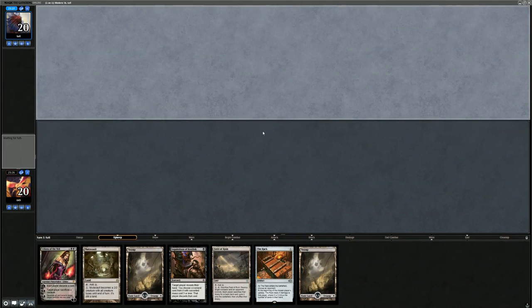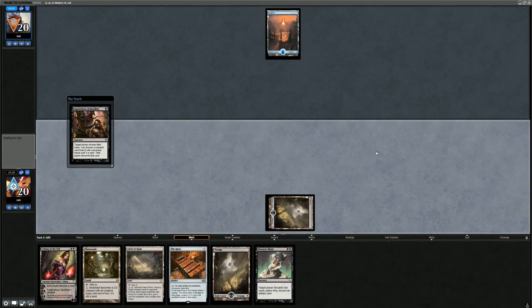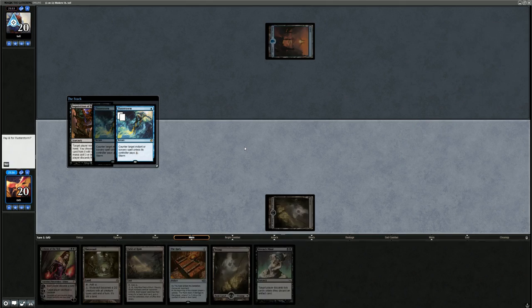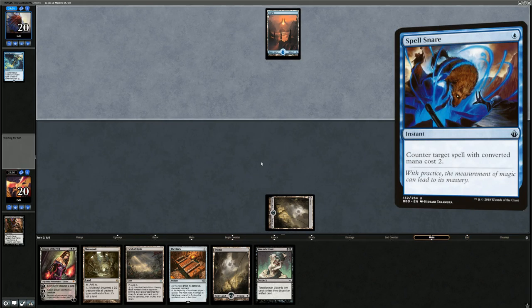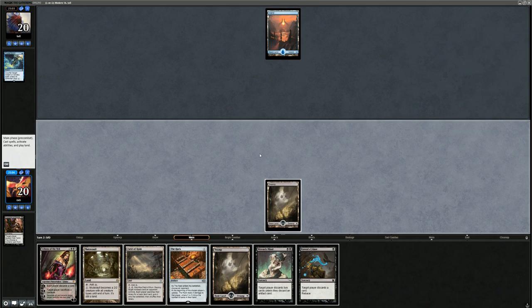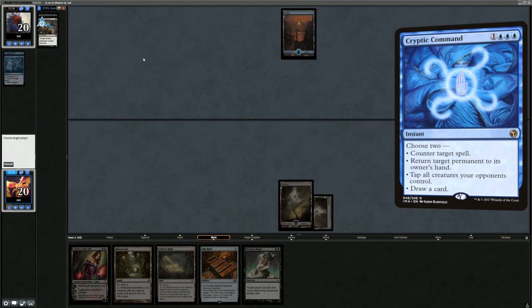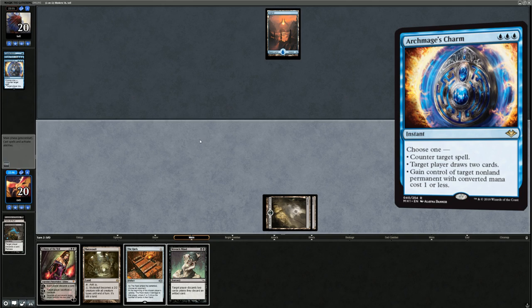We're on the draw with a reasonable hand: turn one Inquisition, The Rack as a win condition, and a Mutavault which is pretty important. Field of Ruin probably doesn't have a ton of targets in this matchup. Wrench Mind could be pretty good too. The Inquisition gets Flusterstormed — the new addition from Modern Horizons — so that counters it. Hopefully Wrench Mind resolves, although they could have a Spell Snare. Opponent is stuck on one land, making it even more likely they have Spell Snare, so it might be better to just Raven's Crime them twice discarding Field of Ruin. They discard Cryptic Command and the new Charm.